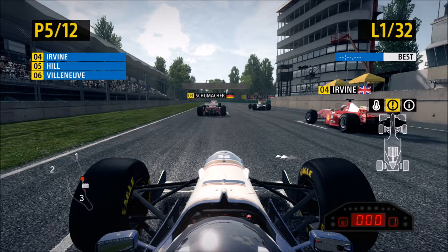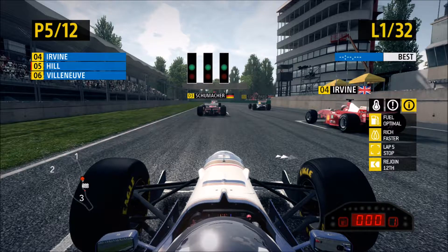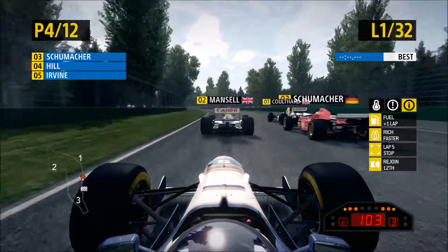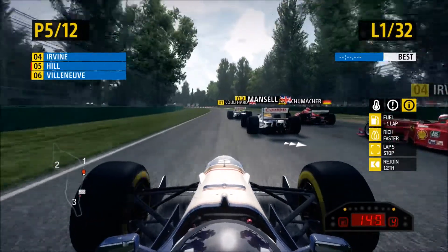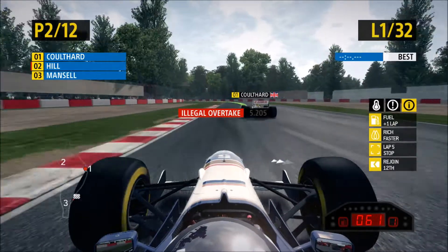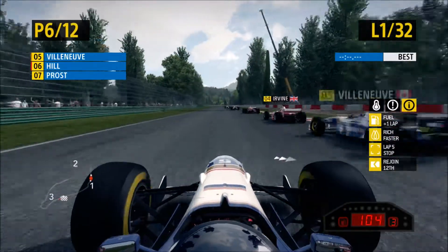Here we are on the grid for the Italian Grand Prix - what can we do from fifth place? As the five red lights come on, lights out and away we go. Irvine has got off to a sluggish start, but Mansell's got off to a terrible start - he's blocked us and we've got nowhere to go. We try to get down the inside, we've hit him, we've cut the corner a little bit - we've got an illegal overtake, and because of that we lose a load of positions.